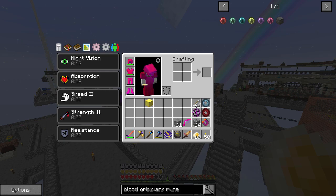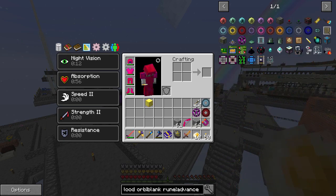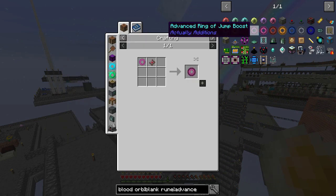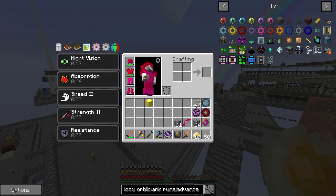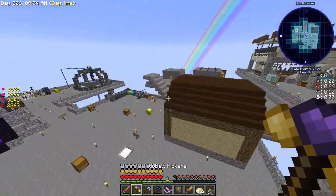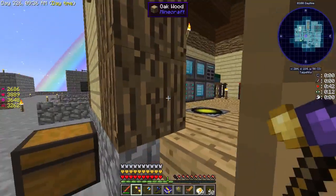We have these advanced rings. Can we make the advanced ring of regeneration? It requires an Ender Star - which is not that hard - and a bunch of gas tiers. Let's see if we can make that. That might work - I don't know if it will or not.